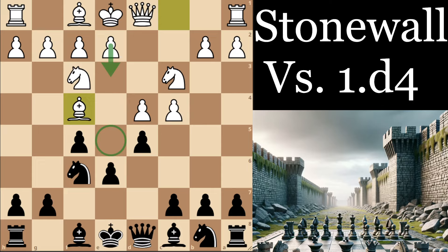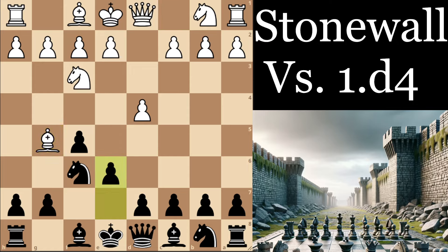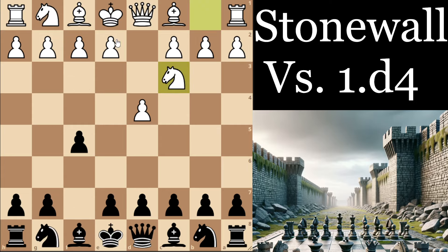Some other positions where you can aim for the Stonewall: if they play Bg5, you'll often see Black playing d5 later on. If White plays e3, again you'll often see d5 and a Stonewall setup coming from there. And if they play Nc3 on move 2, trying to get e4 directly, you can play d5 and get a Stonewall-type structure. So the answer is it depends on how they play — whether you're going to get the Stonewall formation or be playing in a more pure Dutch style.